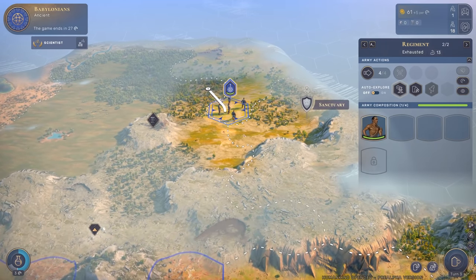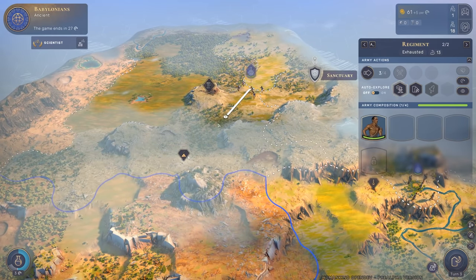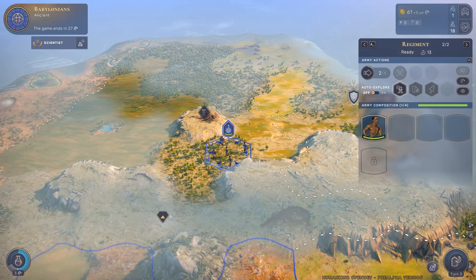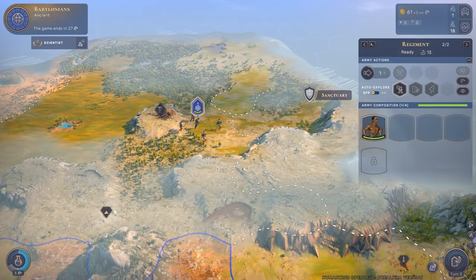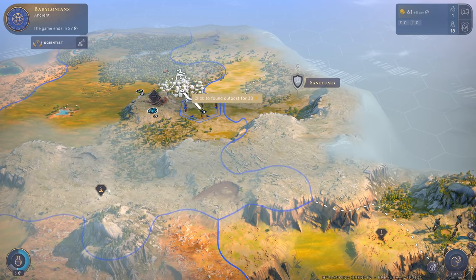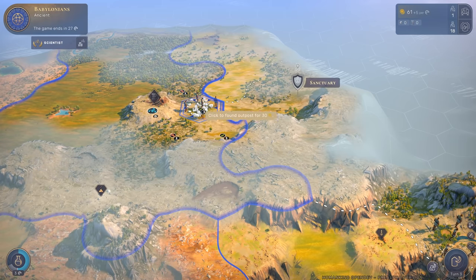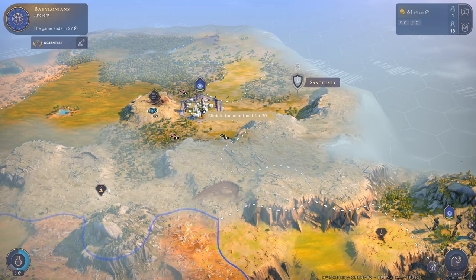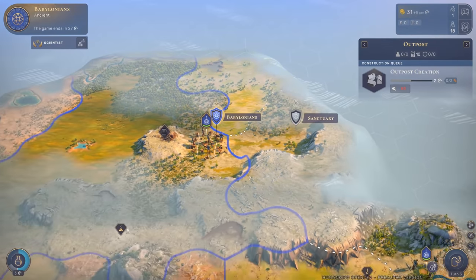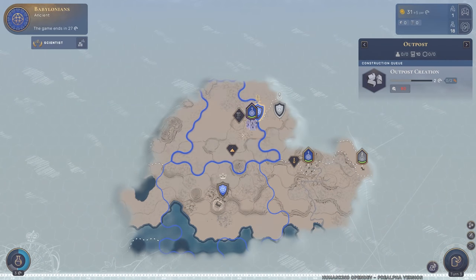We have copper here, so having a city nearby would make sense because of the strategic resources. There's also salt here. Let's place a settlement - clean the territory and connect the outpost. Our outpost is now established and as we can see our borders are growing because we've claimed this new territory. We have another territory claimed now.